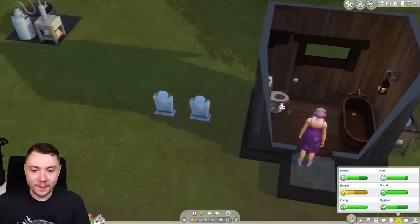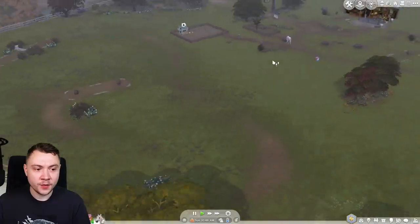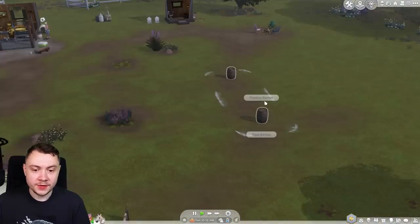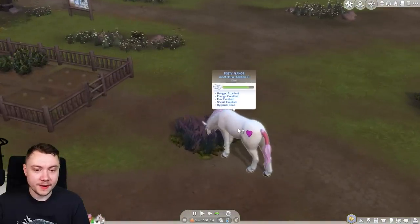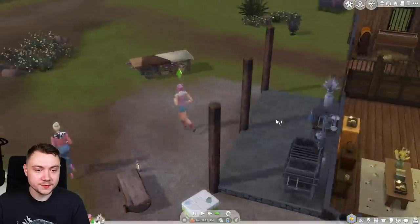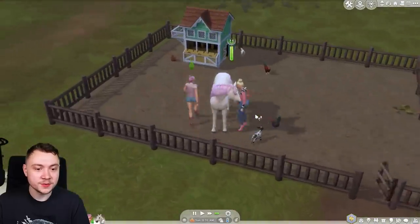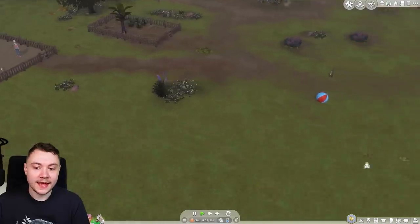We've got to repair this bloody toilet before we can take a shit in the morning. Back to what I wanted to do last night - let's practice some barrels. Chantal needs to be mounted on a horse, okay. The ranch hand wants to pick up some rubbish or collect the eggs from the chicken coop. Come on horsey, let's get going.